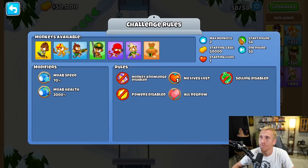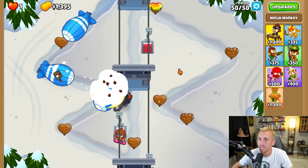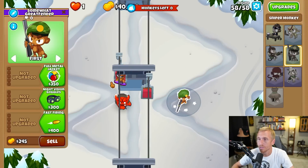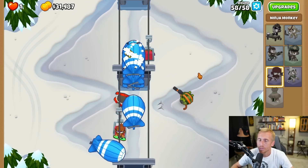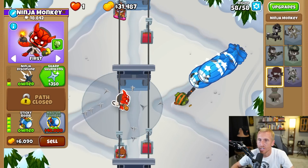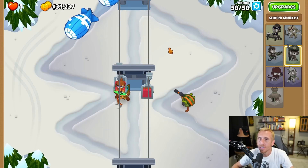We got puzzle challenge and I love puzzles - that's all these challenges really are. Round 58, 70% MOAB speed and 2,000% MOAB health. We got some hearted ceramics and MOABs with crazy health. Can we sticky bomb them? We have a lot of money. My first shot is this puzzle path - go to the top path - no way it can be that easy. Maybe something else comes out to make it harder? We only get two towers, that's why - I was thinking we could constantly take everything out.